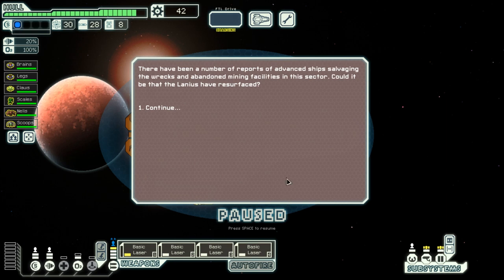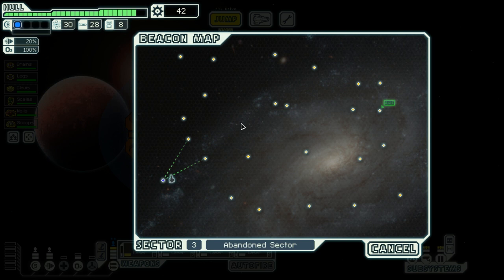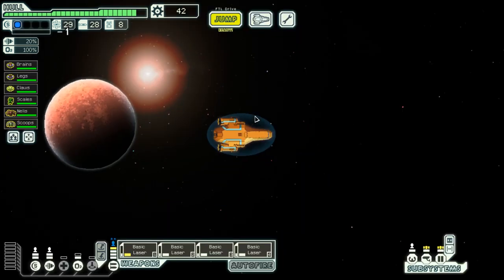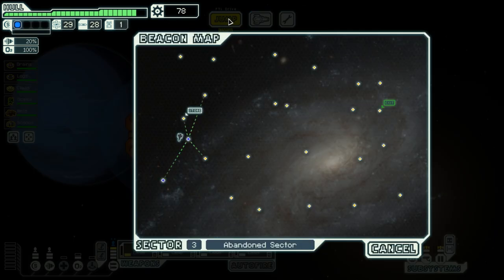There have been a number of reports of advanced ships salvaging the wrecks and abandoned mining facilities in this sector — could it be that the Lanius have resurfaced? Perhaps they have. No nebula inside — that is a shame, I wanted to hide inside some nebula. It seems like I should follow the bottom area of the map, or go up and then to the bottom and then up again — that seems the most optimal. Let us do just that. I arrive to find a large Lanius vessel laden with recently collected metal, apparently offering to trade for supplies they are lacking. I am not using drones, so I am very happy with this exchange. Let's keep moving.